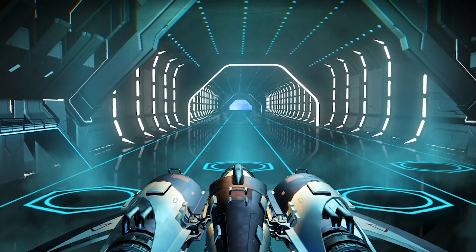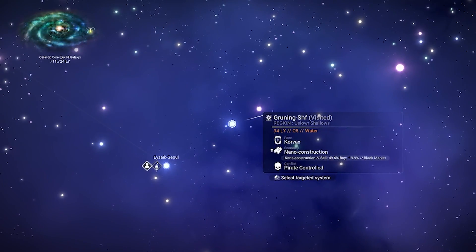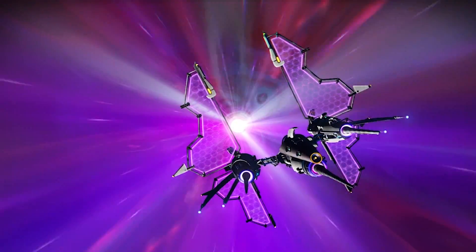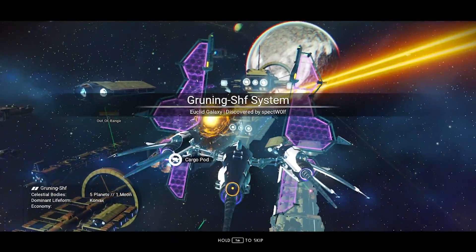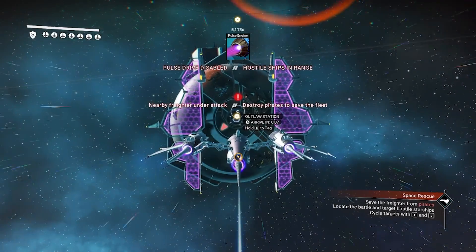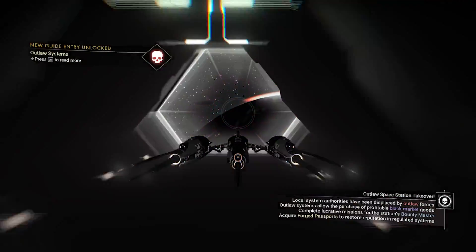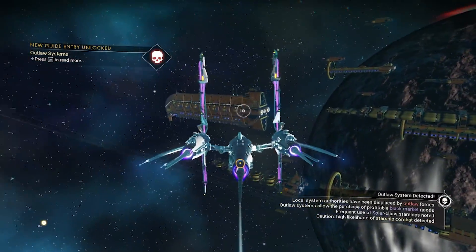Let's go right now to the target system. You can see I'm in a nearby system here, and that's the target system right there — that's where the Sentinel Freighter location is. We need to go to our target system now and the rescue mission should be there again. You can see the rescue mission is here. So all we need to do now is go to the Outlaw Station and create a Restore Point there.